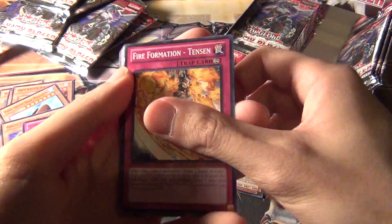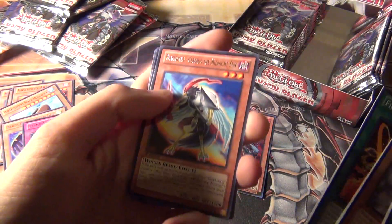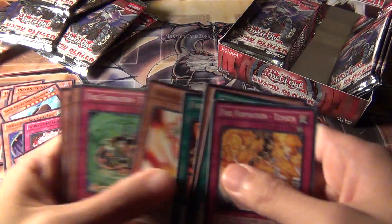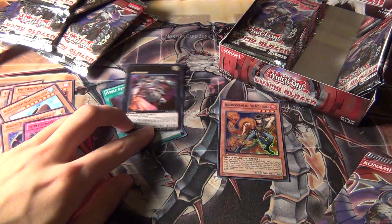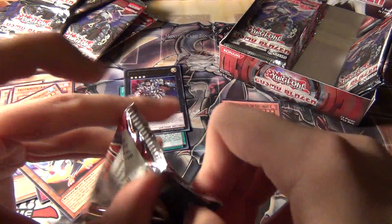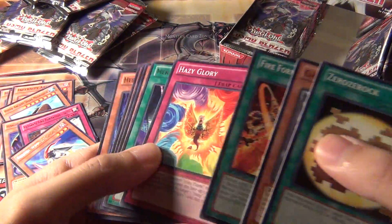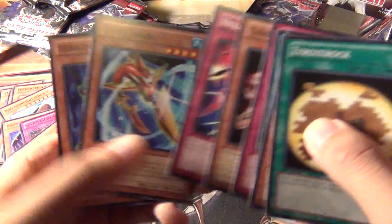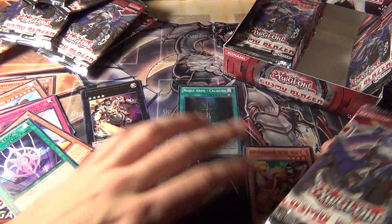I wish they would make the packs like the OCG ones — the OCG packs have a thicker foil wrapper and a little peel tab so it's easier to take the cards out. So far it's looking like Noble Knights and Fire Fists. Still no Prophecy cards, but there are only like three in the set. The thing about Prophecy is all their cards are super rare or better, which makes that deck really hard to build.